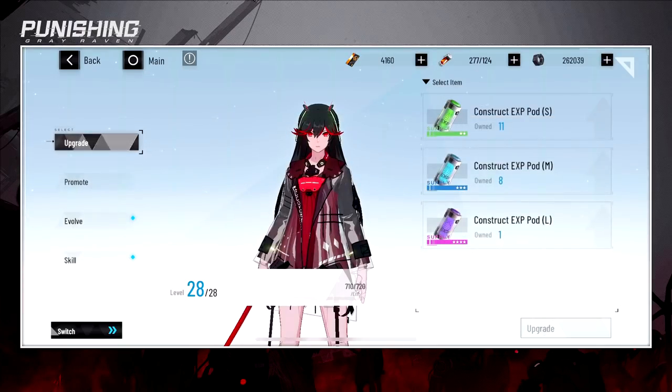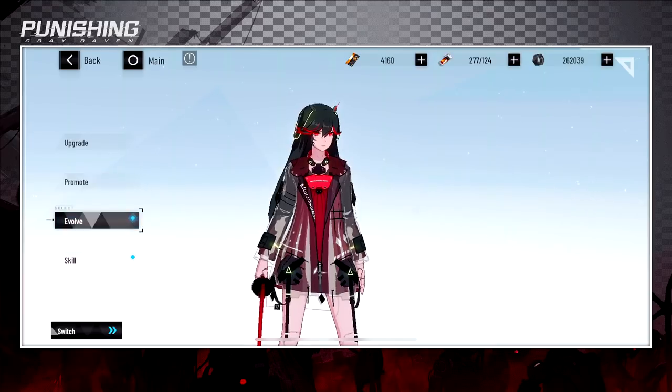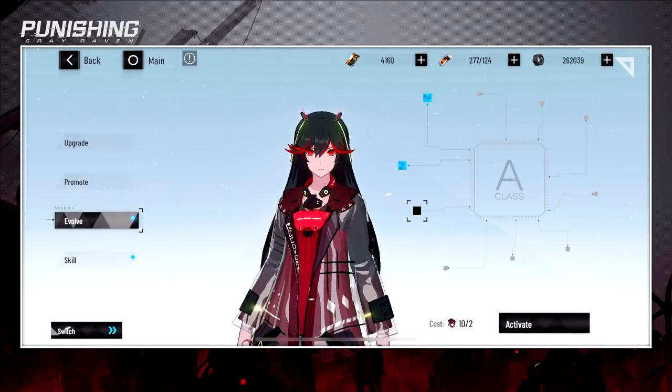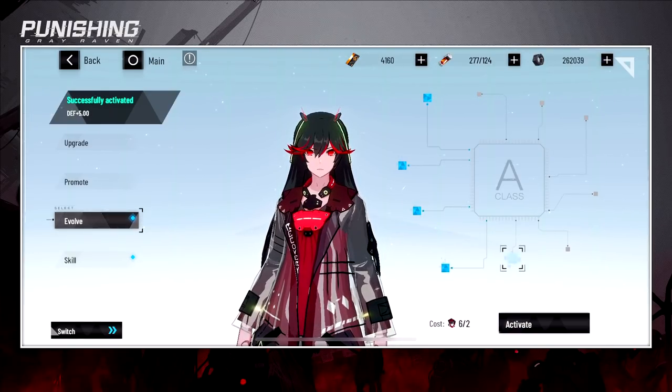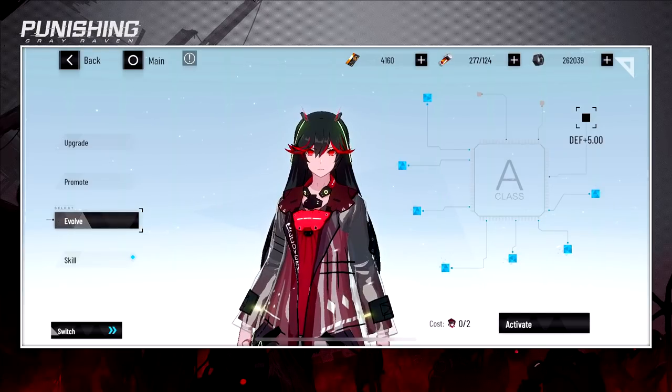You can also Promote to rank up. Do this every time you can. Getting to S rank is no problem, but getting to Triple S obviously requires a ton of shards. The basic B-rank Lucia you're going to pull a lot from summons — I've pulled two so far. You want to increase her evolve level.